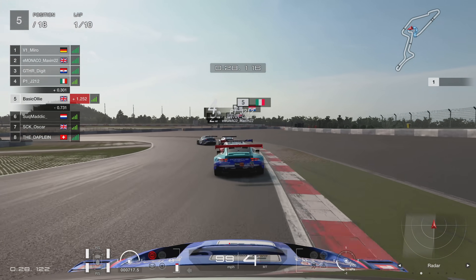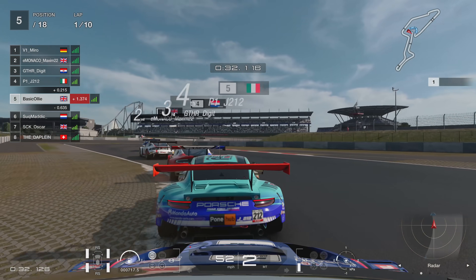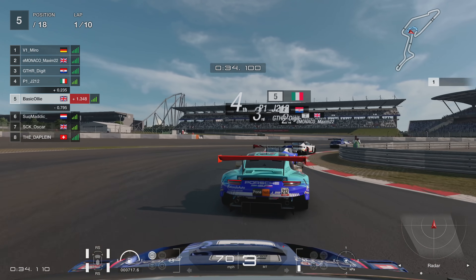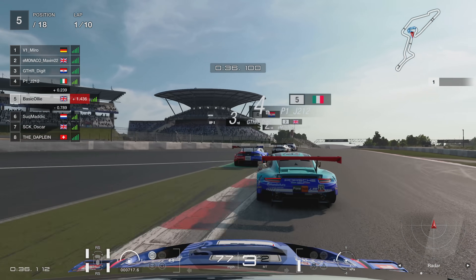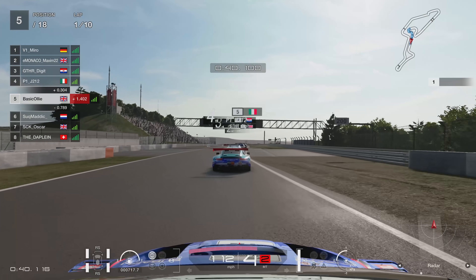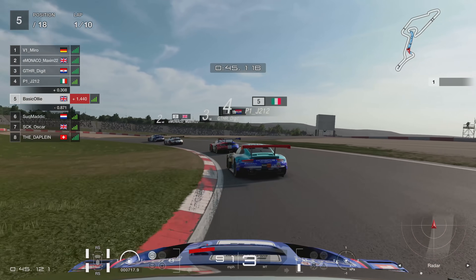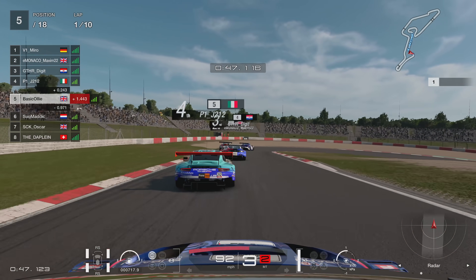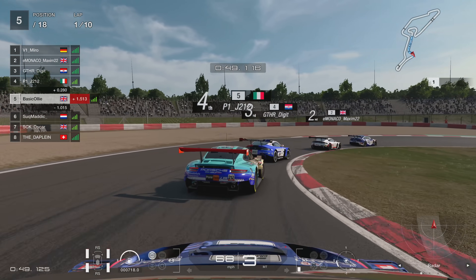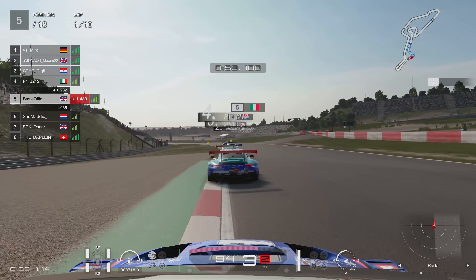I have a feeling some of the lads in front of me will be on the mediums, but I decided to start on the softs here. I wanted to attack essentially straight away — no messing around. Let's see what we can do in the opening lap. Just trying to eye up the opponents here as we go through the Mercedes Arena. The chap in the Porsche is probably going to have a really good time; as soon as we go halfway through the stint, that Porsche is really going to come alive because the tyre wear on it is just so fantastic.